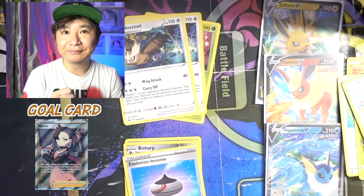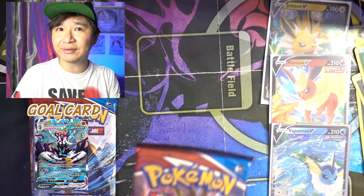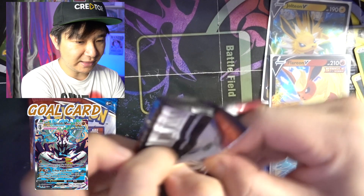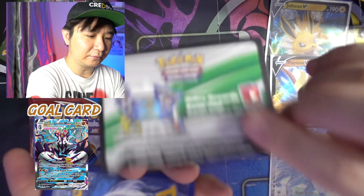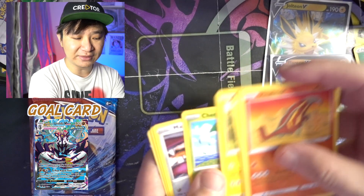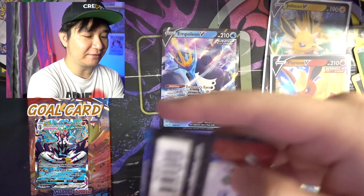Next up, Battle Styles. Our gold card — let's make it the Alternate Art Rapid Strike Urshifu VMAX. It's a hell of a beautiful card. Let's see what we get. There's the code card. I don't remember opening Battle Styles to be honest. Reverse Holo Orbital, N8, and Empoleon V. Not too bad — at least it's a V. We have a hit!